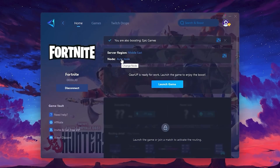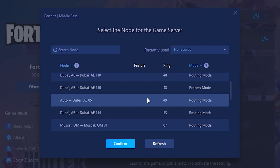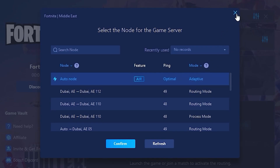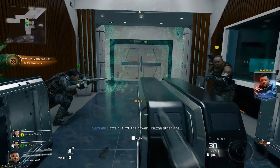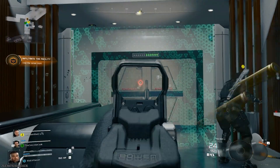Go to the Node tab, where you'll see a list of available servers — for example, Middle East servers if that's your region. You can manually pick the nearest one, or let GearUp auto-select the best option. I recommend leaving it on automatic because it consistently picks the cleanest route. Once you're done, close the window and launch your game directly through GearUp Booster. Your game will run with a more stable connection, lower ping, and in a lot of cases, even smoother FPS.